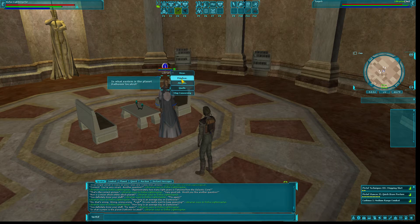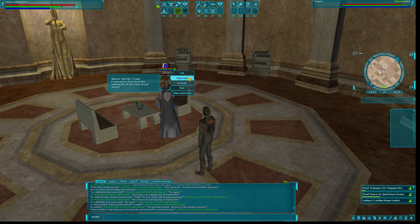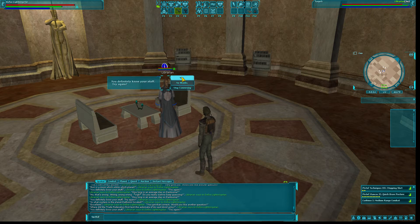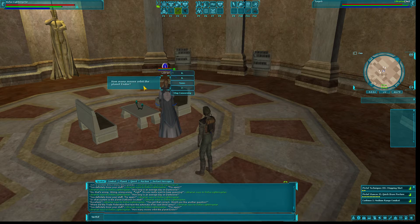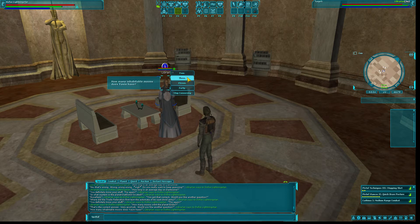In what system is the planet Dathomir located? That is Quelii. Where did the Trade Federation first test the automation of its vast droid army? I think it's Lok because that's where you find a lot of them. How many moons orbit the planet Endor? That would be nine. How many inhabitable moons does Yavinis have? Three.